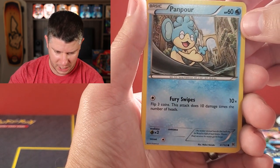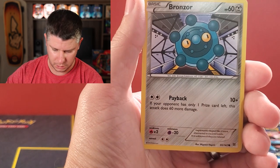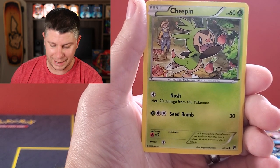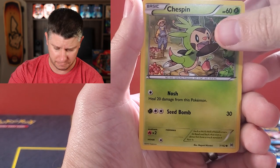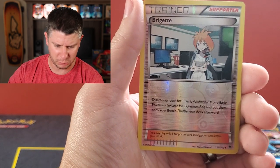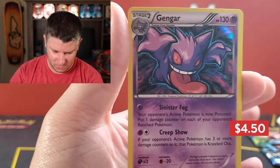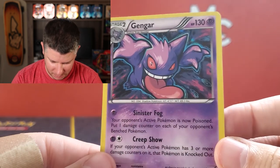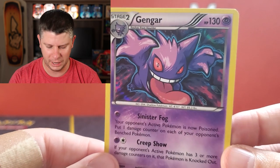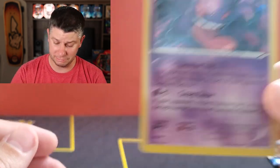Cyndaquil, Panpour going down what looks like the Venice Canal, Froakie getting a hard time from Frogadier, Bronzor, Chespin pulling what look like apples — I actually went apple picking today with my family, that was a lot of fun. Brigette reverse, and we've got a Gengar! It is holo — tough to tell but what a cool artwork. It has Haunter vibes with the eyes and tongue. Really cool artwork and I definitely need that one too.